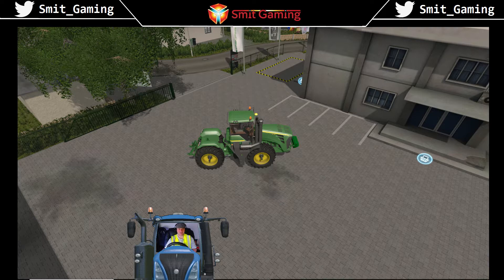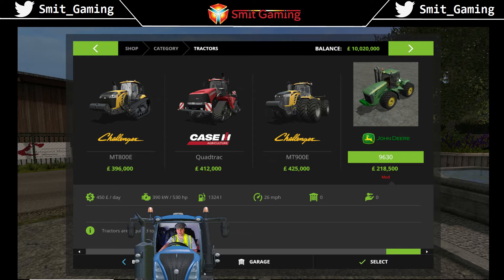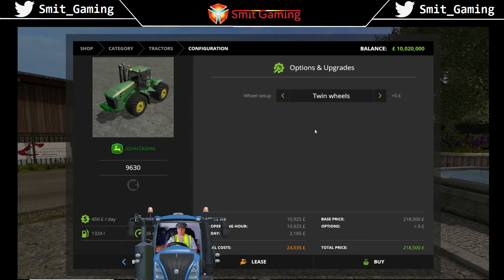Let's have a look around this tractor and see what she looks like. Here we are in the shop — go to the tractor section and it will be here. You can see it's worth 218,500 pounds. You have a choice of twin wheels, standard wheel weights, or triple wheels — so that's three wheels in the back, two wheels in the back, or just standard with one wheel at the back.